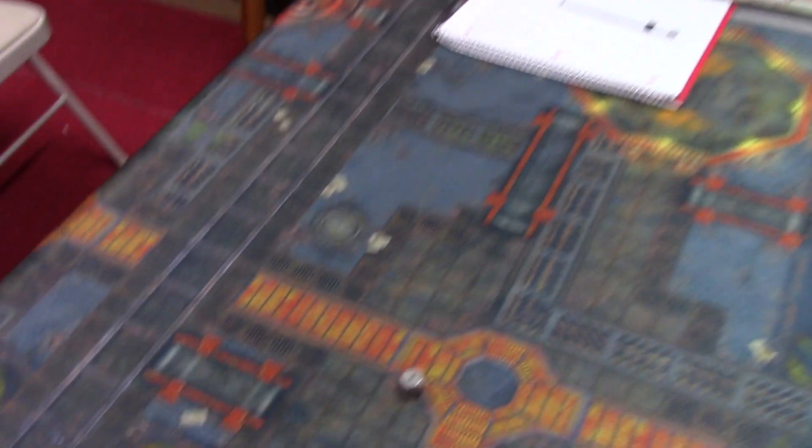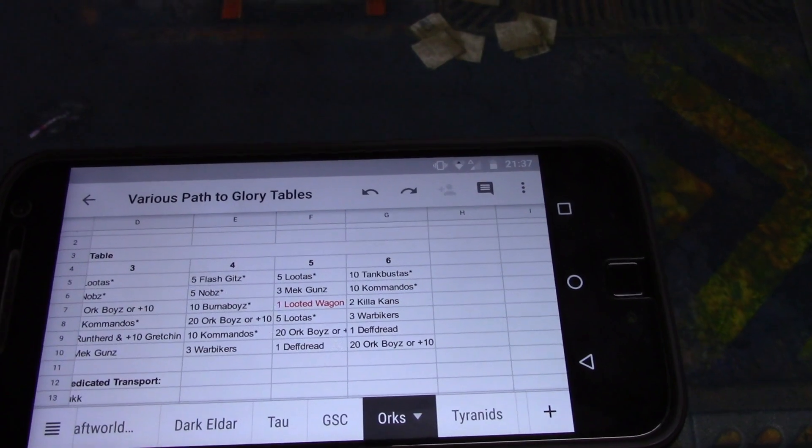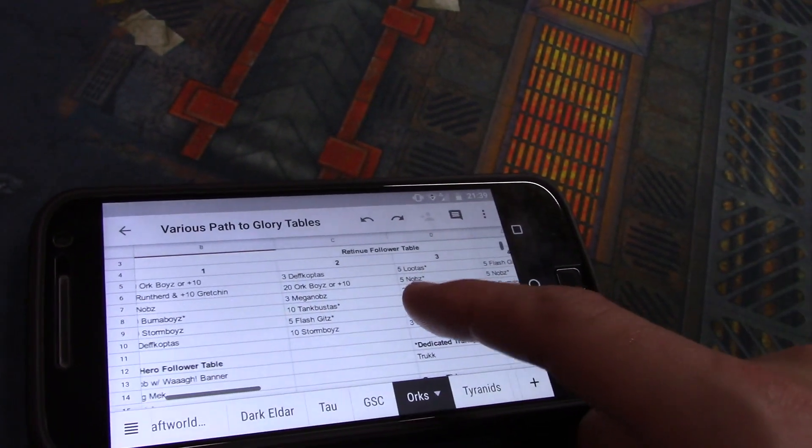So let's see what the Orky Orcs get. It's Orcs time! We're going to roll on the retinue table first because I need 20 boys. First die is a one, second is a six - 16: 10 Tank Busters. Interesting. For choice number two, I didn't get my 20 boys so I'm going to do retinue again. We got 23: five Knobs. All right, I've got five Knobs - we can make that work.